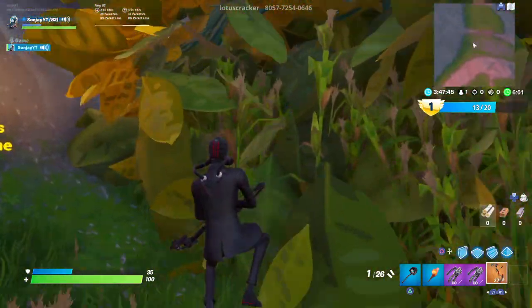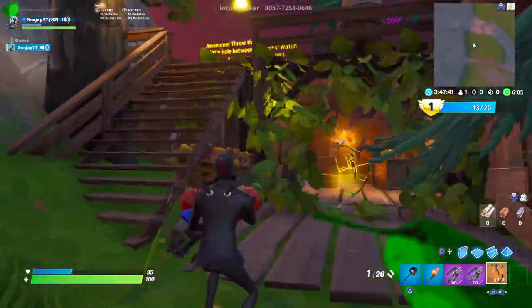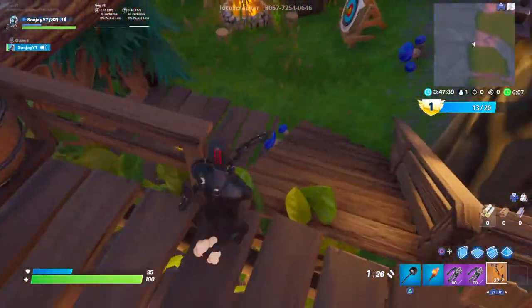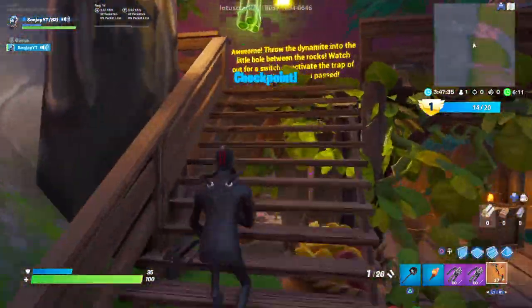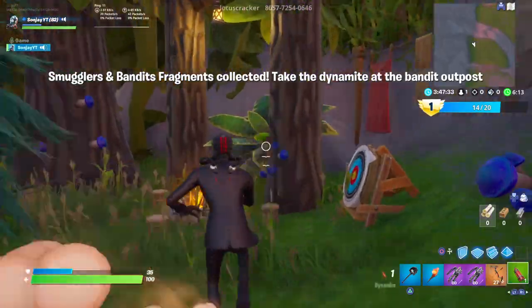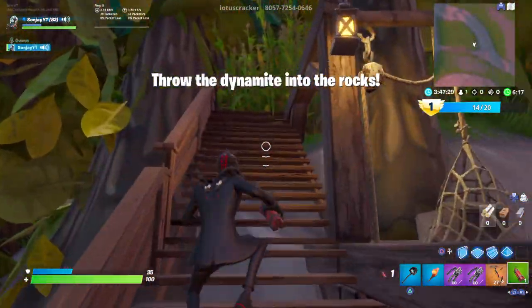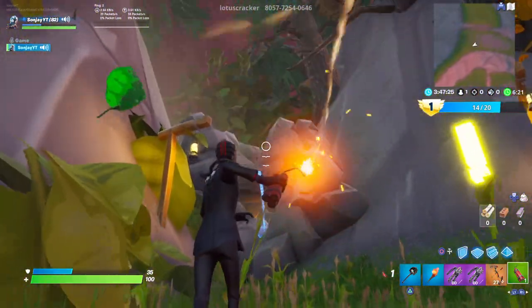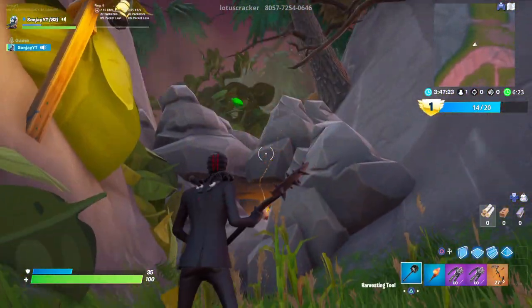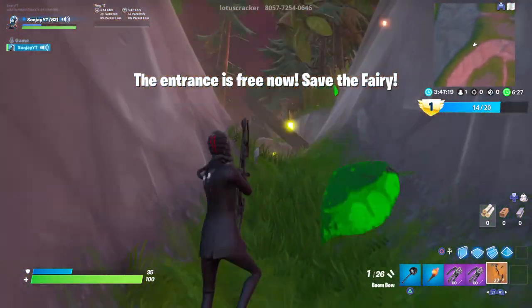Somewhere in here - what I do is jump through the hay on the right here and you'll find it. Now you've got the fragment down here. Then you want to grab the dynamite. What you want to do with the dynamite is throw it through the rock gap to get through to the next section. Throw the dynamite in here - nearly missed it. There we go, now that explodes.